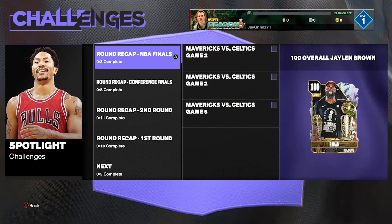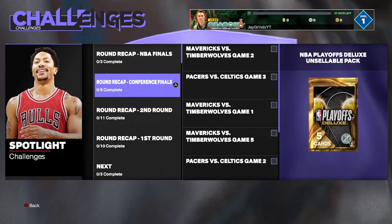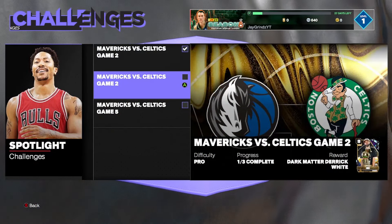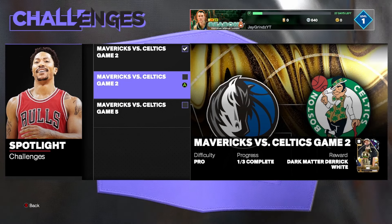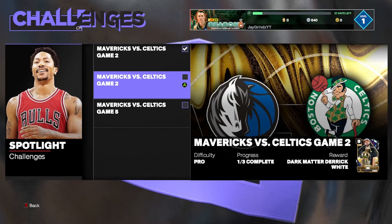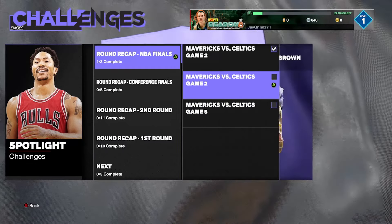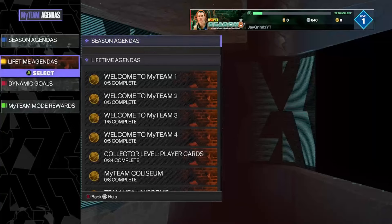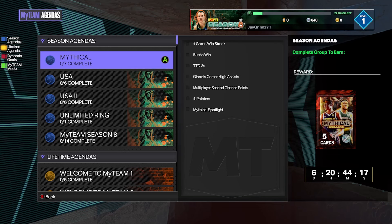First thing we're gonna do is hop into these challenges and bring home some other Dark Matters, including a free 100 overall Jaylen Brown if we need him — he would be on the bench. We have another Tatum and some free packs to grind out. We finished the challenge for Derrick White but as we were loading out the game froze and gave us an error code — so that didn't count, which is horrible. These cards barely make my bench anyway, so we're going to hop into Triple Threat Online and grind the Mythical set.